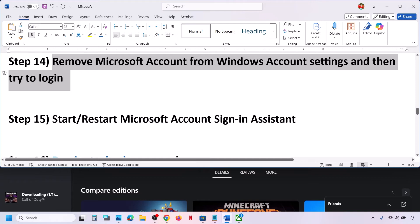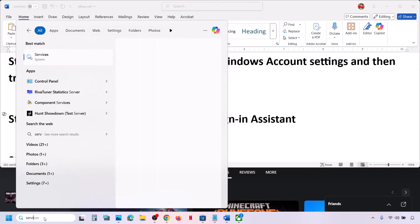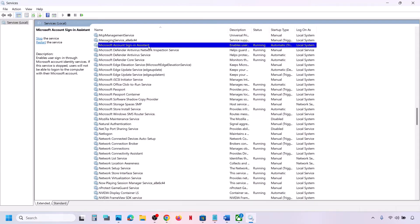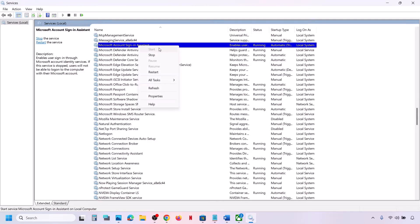The next step is to start or restart the Microsoft Account Sign-In Assistant service. Type 'services' in the Windows search box and open Services. Find Microsoft Account Sign-In Assistant, double-click it, set it to Automatic, click Apply, click Start if highlighted, and click OK. You can also right-click it and click Restart.